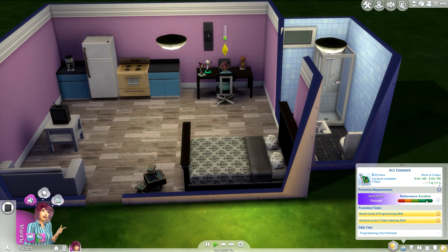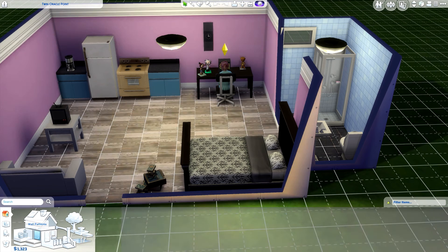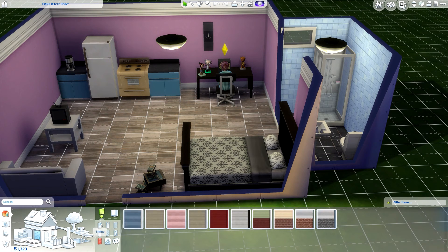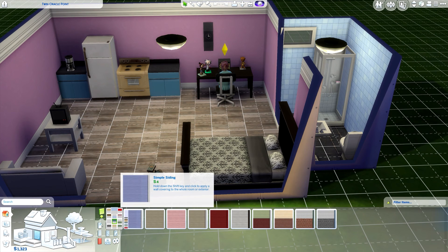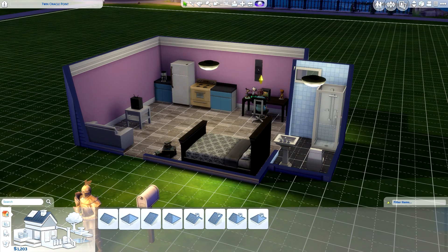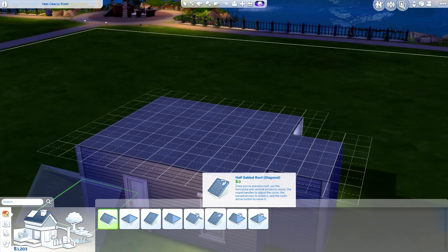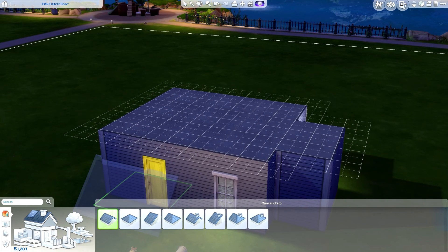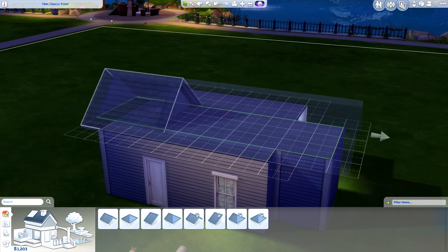We could do the outside as well — hang on. This is going to be a decorating episode. Where is the sliding? A simple sliding look — like the blue? That's quite quaint. Can we pop a roof on? Can I — is there not an auto roof? Can I not move... roof trims? Is there not auto roof? Oh god, I've always been terrible at making roofs.